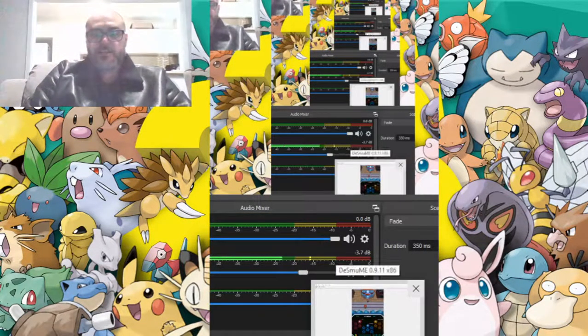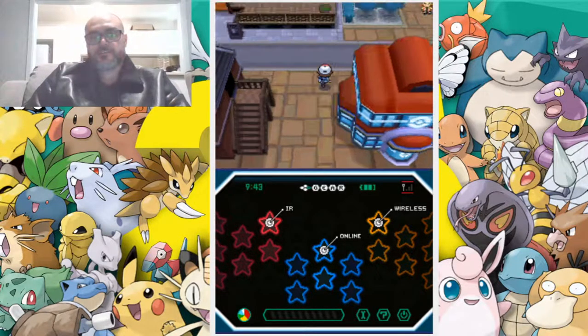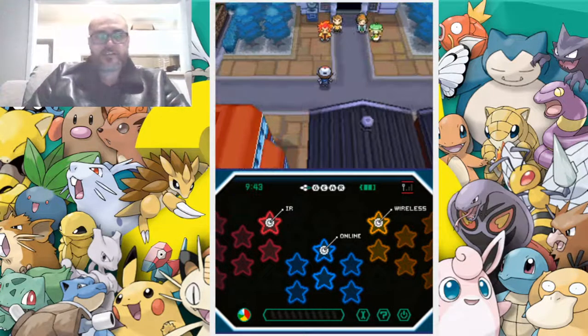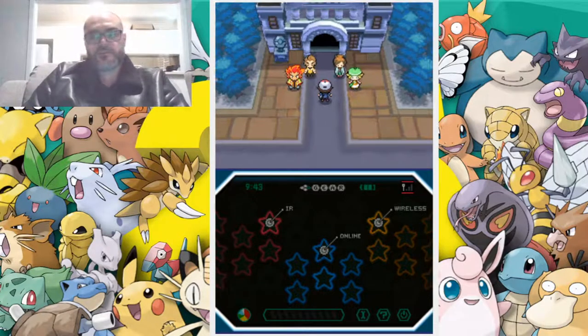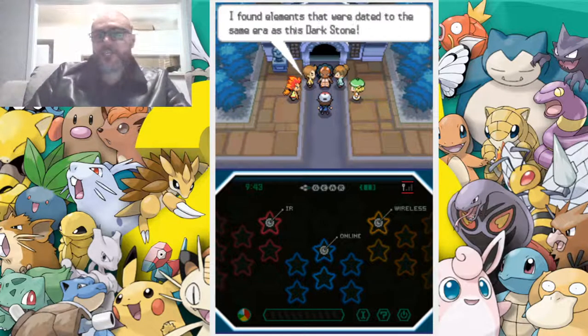Hello everybody, we're back with more Pokemon. So last episode they asked us to come to this museum. We're going to sprint our way through the dialogue — we've got the gym leader coming out.